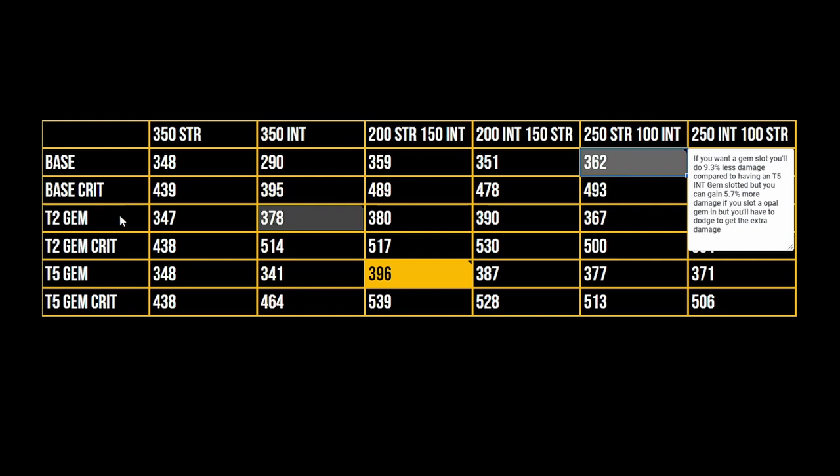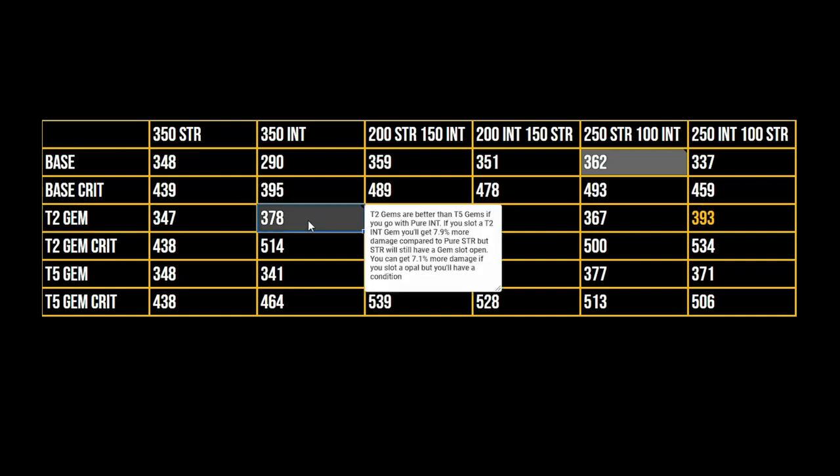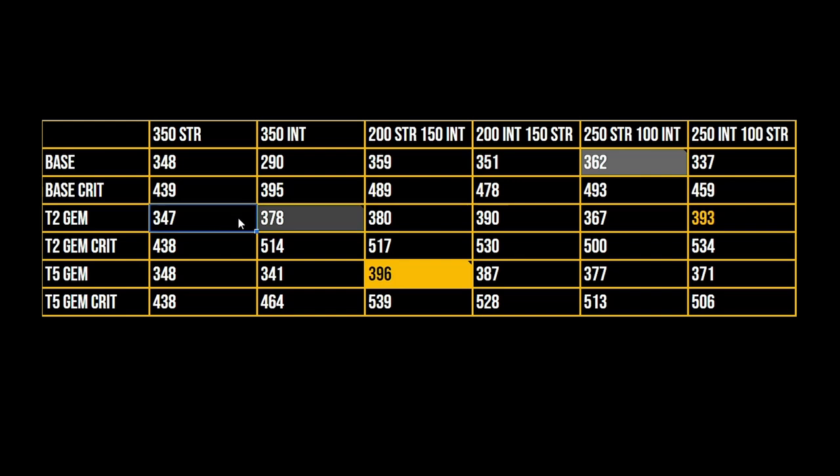Now let's move on to a tier 2 gem. For example, let's say you want to play just intelligence — you can play just intelligence and sure, you will be doing more damage than just pure strength because you have an int gem. Tier 2 gems are better than tier 5 gems if you go with pure int. If you slot a tier 2 gem, you'll get about 7.9% more damage compared to pure strength. But strength will still have a gem slot open, and you can get about 7.1% more damage if you slot an opal — but with the condition of having to dodge.